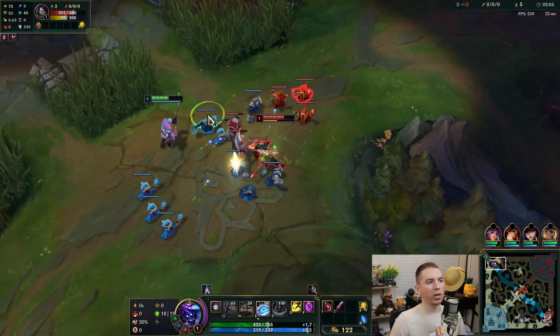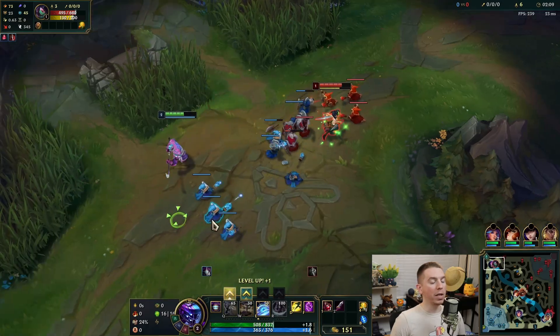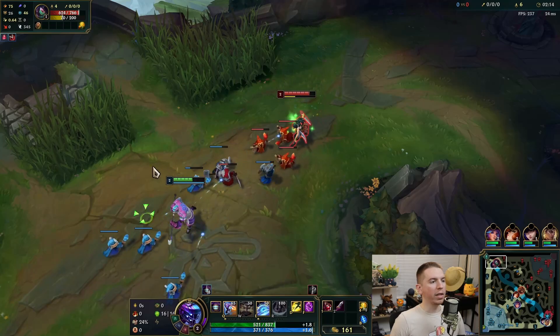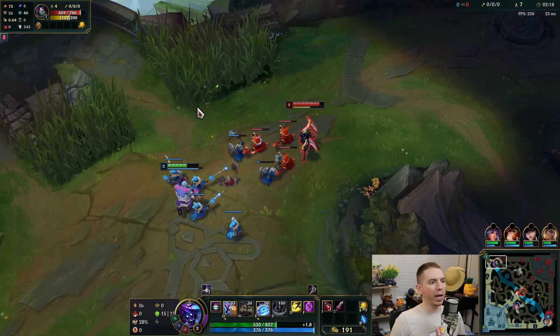With your Q you can jump to an enemy, an ally, a minion, a ward — all sorts of stuff — and deal damage. Your W is an auto attack reset that deals magic damage.